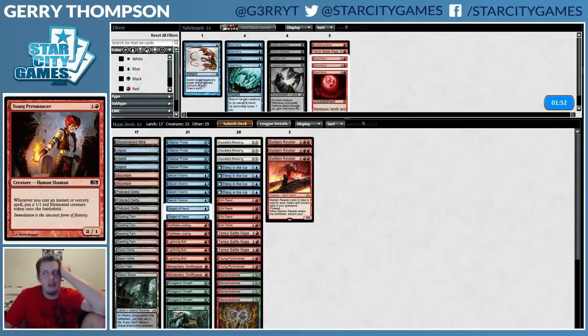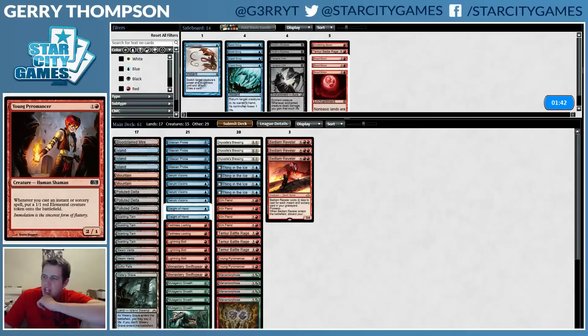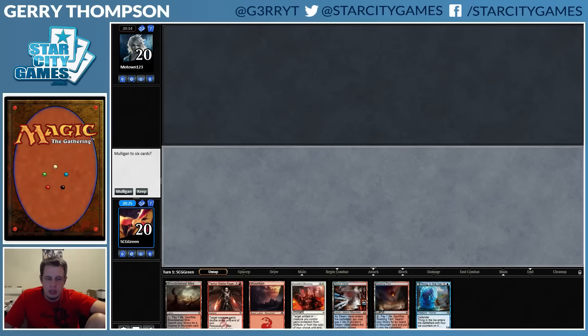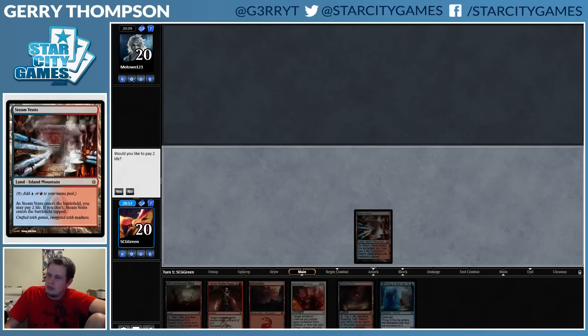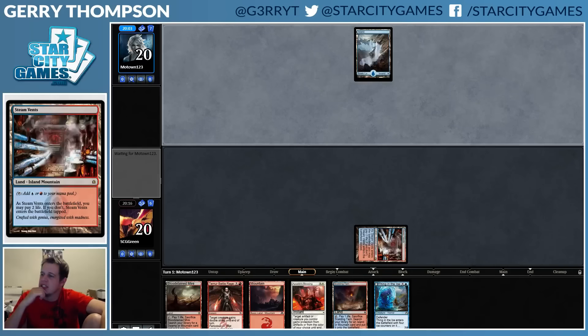This is tough — I don't have a lot of sweet sideboard cards to bring in. If I'm on the play, would I rather establish Pyromancer or Swiftspear? I think Swiftspear actually, but Swiftspear might be better on the draw too, so I don't know. Our hand kind of stinks but we do have a Thing. I could potentially play this on turn three — maybe I should have brought in a Shattering Spree. Not the greatest thought to have after you've already presented and drawn your opening hand. I wonder if I'm supposed to play Thing on two or wait until turn three — maybe just play it on three.